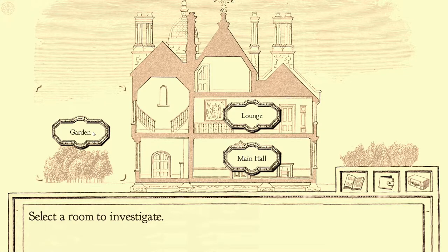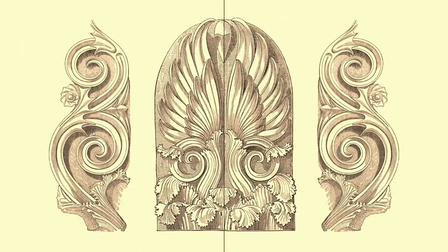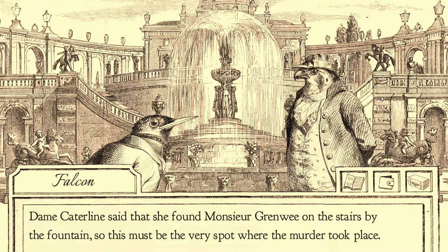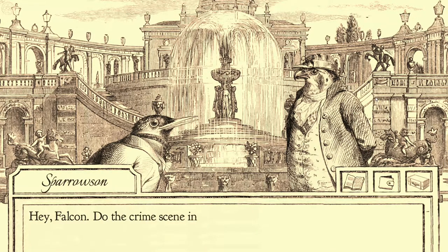And we're going to the garden! I just gotta know who killed that frog. I don't know if we're gonna find out that quickly. Well, this is quite... we're gonna talk real fast. This is fucking Versailles. Dame Catelyn said that she found Monsieur Grinway on the stairs by the fountain. So this must be the very spot where the murder took place. Hey, Fjalken. Do the crime scene investigation thing.